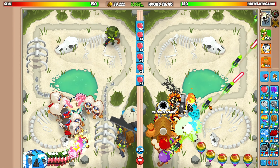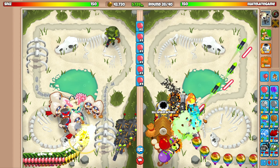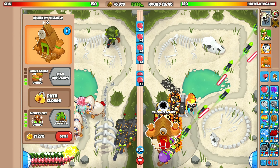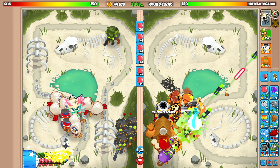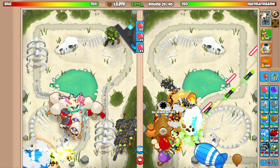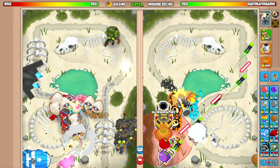Right now we have $39,000, which is not too bad. We might be able to afford it — we could also sell this dartling and that dartling for an extra $10,000, and even sell the village. We might have to throw our game just to go for this upgrade, but I want to win too. He's definitely going to send us a bad on round 30.